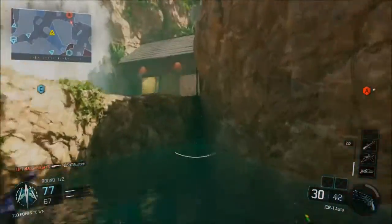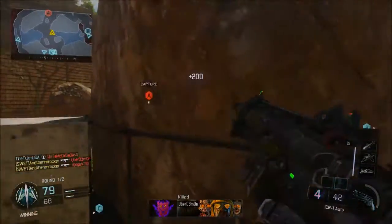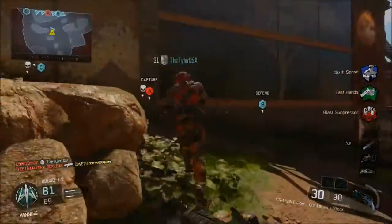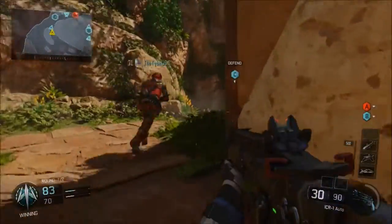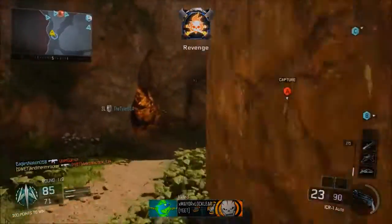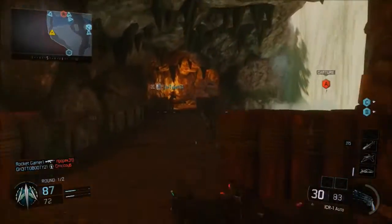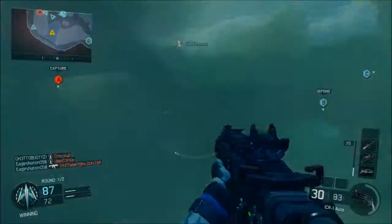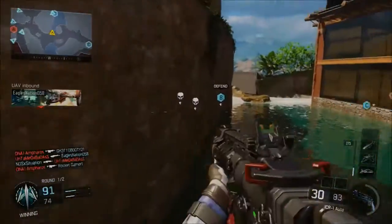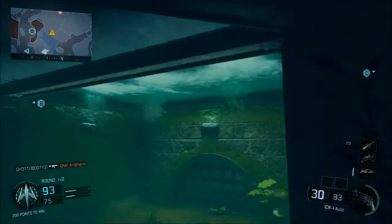So all that being said, I recommend using the foregrip on this gun — that makes up for the recoil a lot. Quickdraw handle, just so you can get your gun up faster and start aiming quicker, which really does give you a big advantage in gun fights. And then fast mags or extended mags, that is up to you — I run both, either or. I wouldn't really recommend any optics because you shouldn't be looking to get into any long range gun fights with this. So let's move on to what I think is the second best gun in the game.